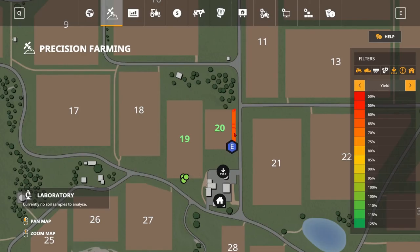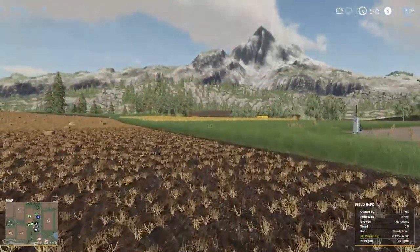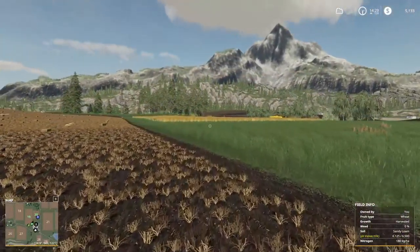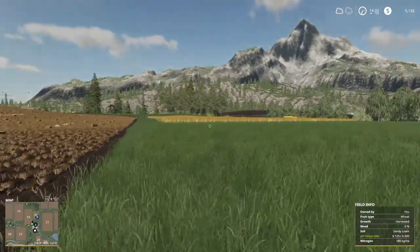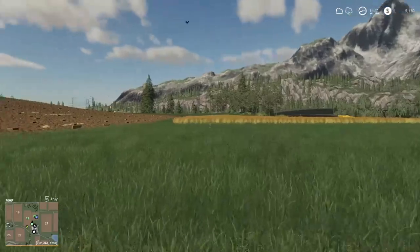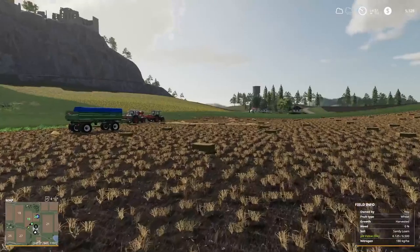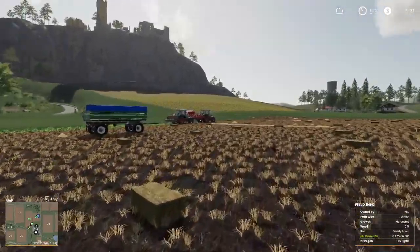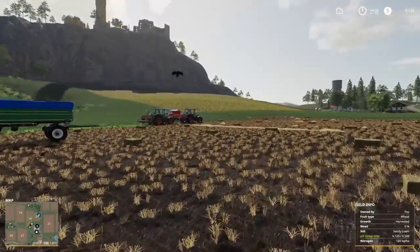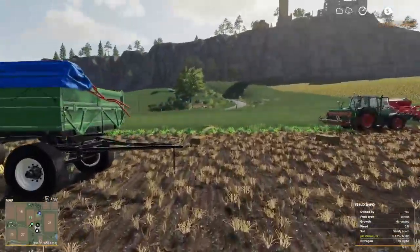You wouldn't quite know the yield until you've harvested. So yeah, this is pretty bad yield right here where Helper E is. Definitely want to do some stuff with that field. The yield kind of lets you know what did we do wrong this year and what to fix. I think that's pretty cool — definitely a lot of realism. They did say they're going to add more to this — maybe in FS21 they're going to expand upon it, like adjusting the seed application rate.